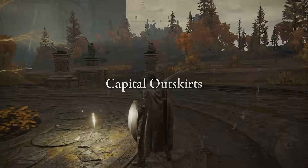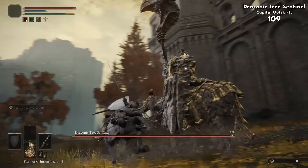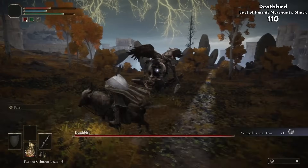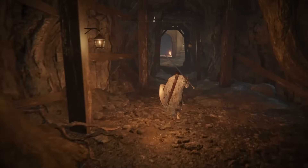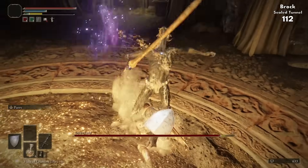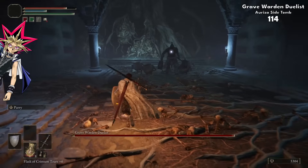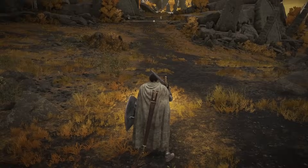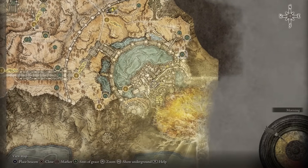That left us with Leyndell itself. The capital is of course blocked off by the Draconic Tree Sentinel, but that doesn't mean there's no bosses around here to grab. We've got our standard knight enemies in the Deathbird and Bell-Bearing Hunter combo in the overworld. After finishing with them, we've got three underground bosses: an Onyx Lord, a pair of Crucible Knights, and a Duelist. And that's pretty much the overworld done — since we can't enter the capital, the mountaintop bosses and everything past that is blocked off.